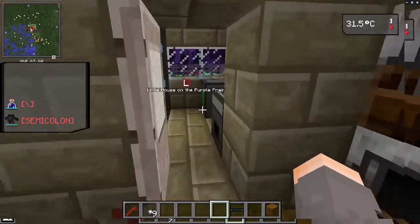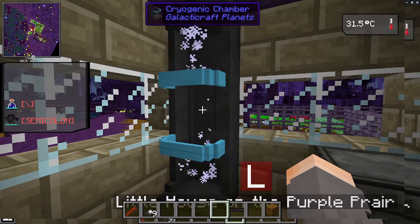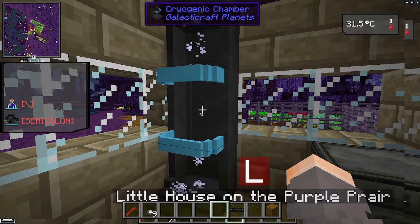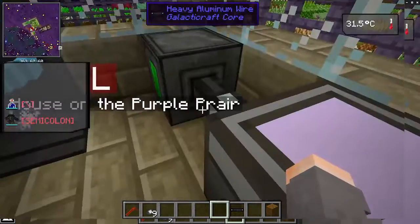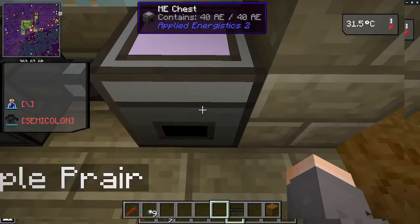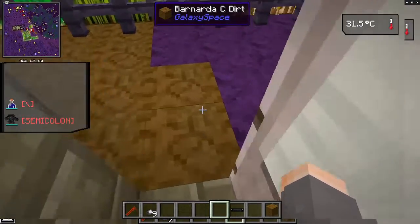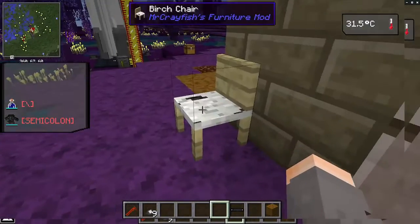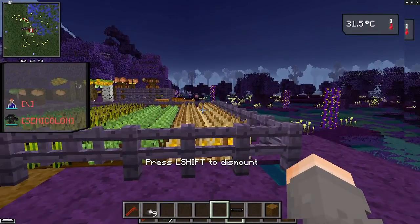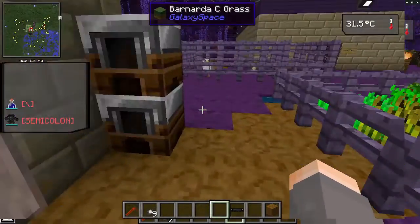Not a lot in it. There's a Cryo Chamber because you can't sleep in a bed here — it won't explode, you can't sleep in it. Right-clicking it does nothing; you have to have the Cryo Chamber. They're still off-world. And just an MHS to be able to check on what's on a chip. And a seat for, in the evening, putting down and staring out across the field and just relaxing.